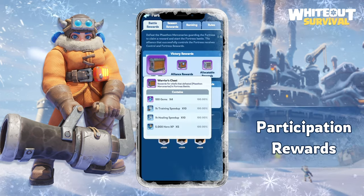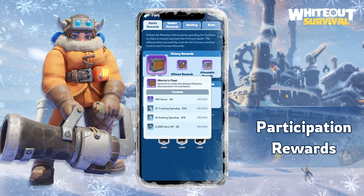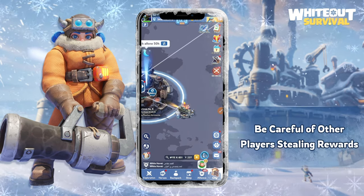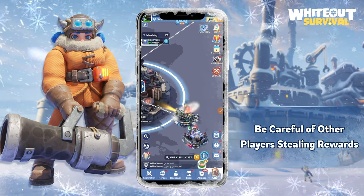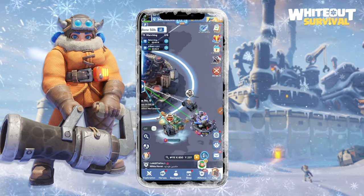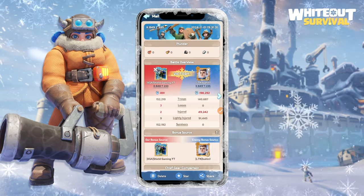Now let's talk about rewards. The participation reward is for those who can defeat the guarding mercenaries. If anyone can defeat the mercenaries alone, they can receive the reward by themselves — but it is advised to call a rally so that everyone in the rally can get the reward. Be aware that a solo player can teleport to the fortress and attack it to steal the participation reward. Your alliance should always be cautious of this type of player. If you try to steal rewards from a large alliance, be careful — they may find you later and retaliate. If you are part of a big alliance, do not take the participation rewards alone; join a rally or call one and share the rewards equally among your members.